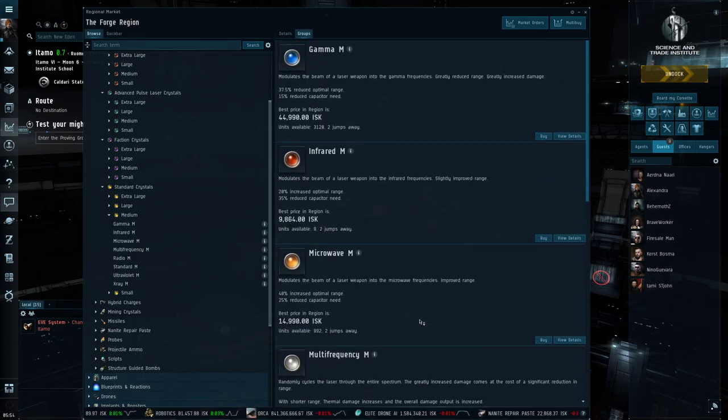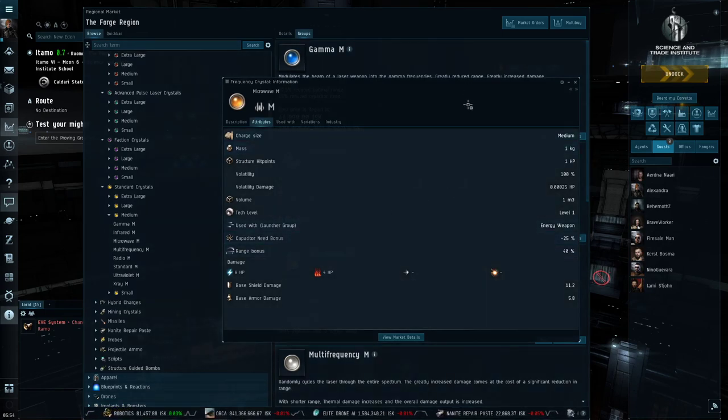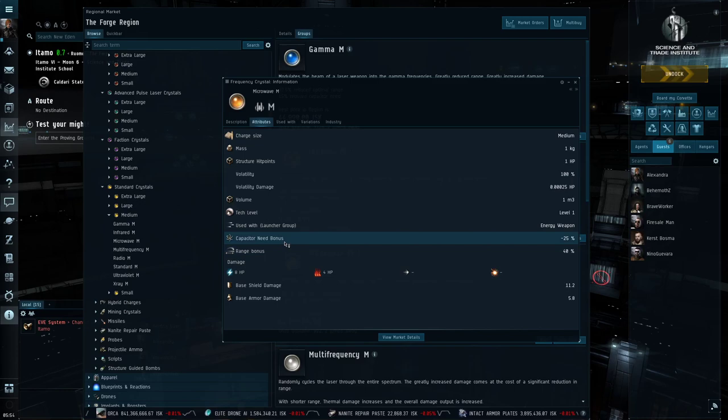For Radio: very long distance, and usually good ammunition to start off with because you tend to be topped up on capacitor. Next is Microwave, which has a 40 percent increase in range — a 20 percent decrease compared to Radio — but now you have better capacitor efficiency. You get 8 EM and 4 thermal damage, so now you're bringing in that thermal component. This is good for longer range PvP. I consider it similar to Iridium ammo for hybrid turrets — a good crystal you can travel with if you don't want the strict EM component of Radio but still want most of the range advantage.